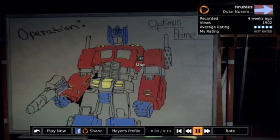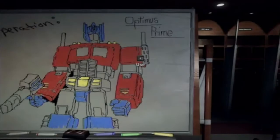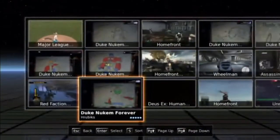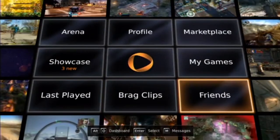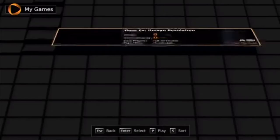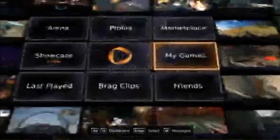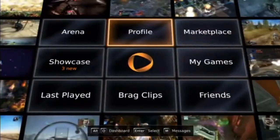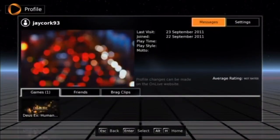You can either click here to play the game instantly, share it, look at the player's profile, or rate the clip — five stars. You can record them; I think it's a 15 second limit, though they're going to extend it later apparently. Friends — you can look at all your friends. Your Games — that's all the games you own. As you can see, I now own Deus Ex. Profile is where you view and edit your profile — you edit it on the website.